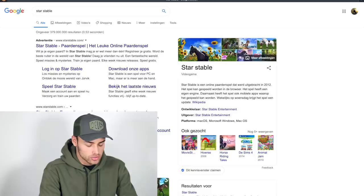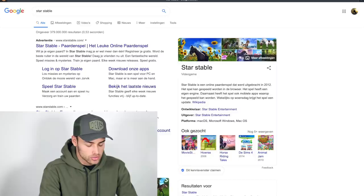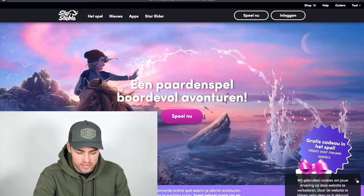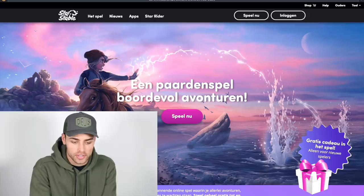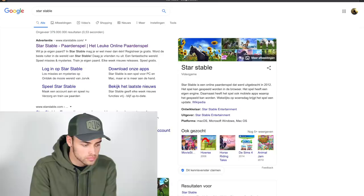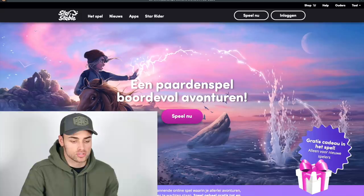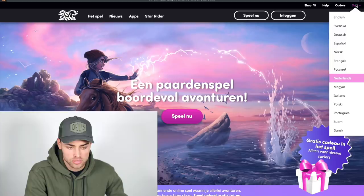Good, here we are. I'm going to click Star Stable. Okay, it's in Dutch — we already have our first problem. Oh god, why is it Dutch? This looks fun — if I was young and I saw this illustration I would think it's really fun. I'm just going to search Star Stable in English because I can't do it like that. It's still Dutch — what! Oh, here okay, I found the language and we switched to English.